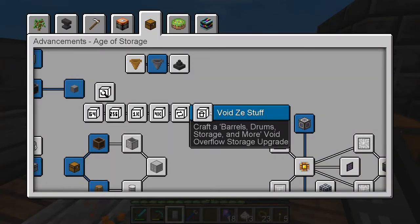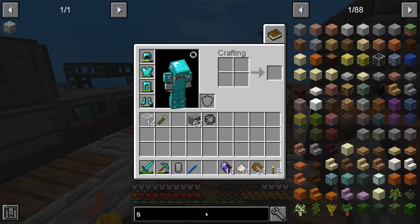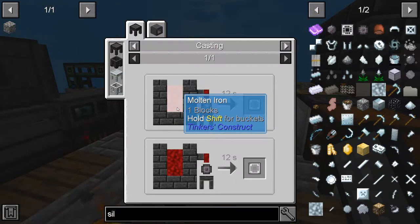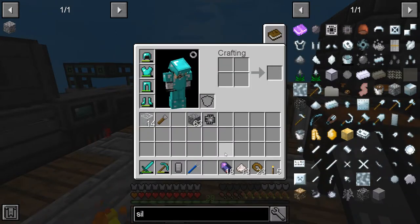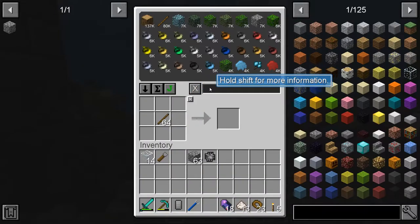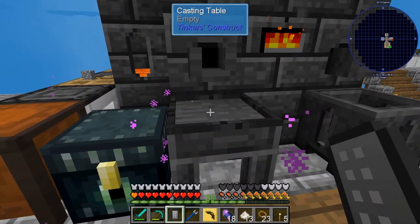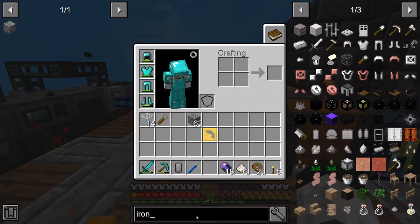This process takes one whole iron block — that's crazy, but we'll do it. There's an iron block; we throw it in and it cooks up. We'll pick that out. Now we know we're going to need a lot of silicon for the printed silicon.